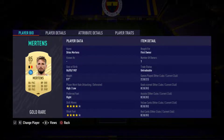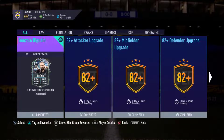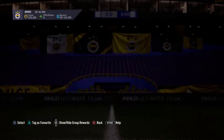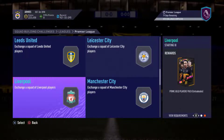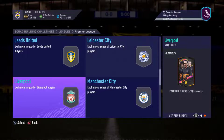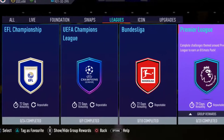Today we will cover a different method by using sniping filters. We will get the cheapest pack with sniping. First of all, we will go to Squad Building Challenges and here we will go for leagues. At Premier League, the most profitable pack is Liverpool — you need to find 11 Liverpool players, minimum 78 rating, and you will get a Prime Gold Players Pack, a 45k pack. But with the sniping macro, you only need 10k guys.